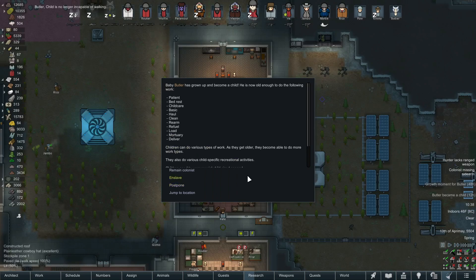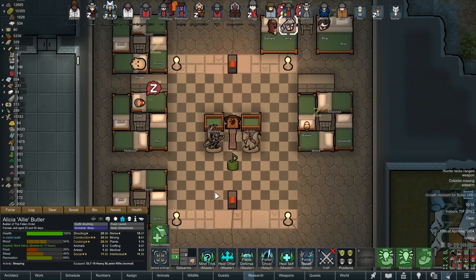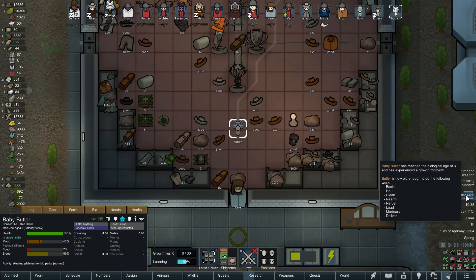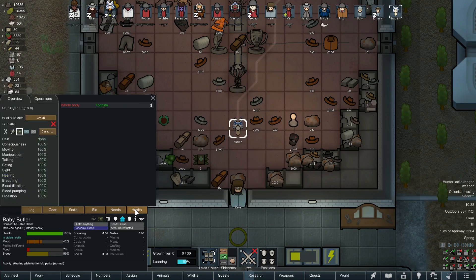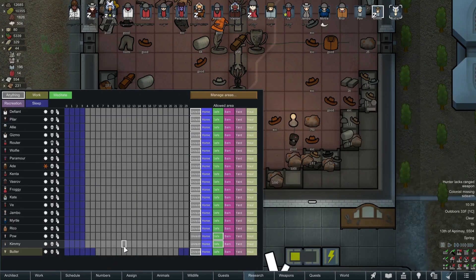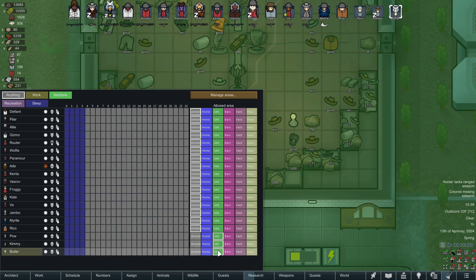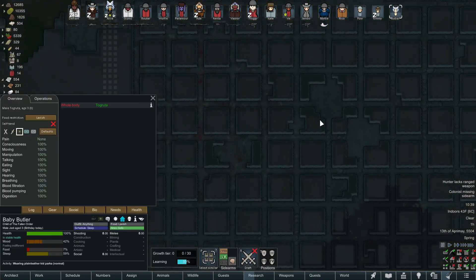The youngest member of the colony — little Butler — has just had a growth moment. He's going to remain a colonist. Male — Butler is the child of Ally and Defiant, two of our colony leads. Ally has been breastfeeding this little baby very diligently, but now Butler can probably eat on his own. The first growth moment just means he can get up and move around. I can at least get him to do some cleaning and hauling — beautiful. I'm going to move Butler over to the safe zone with his young friends, so they stay inside the walls.